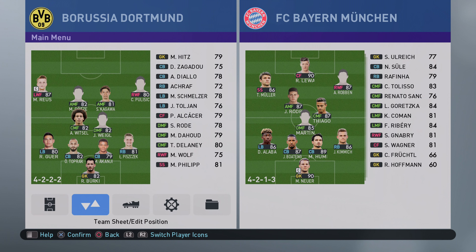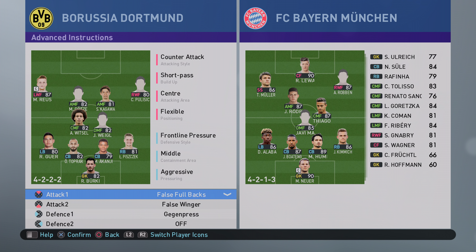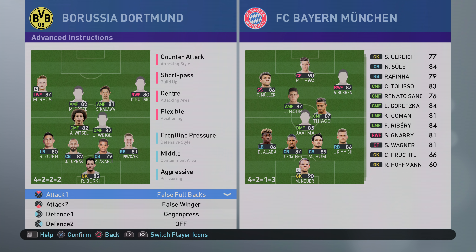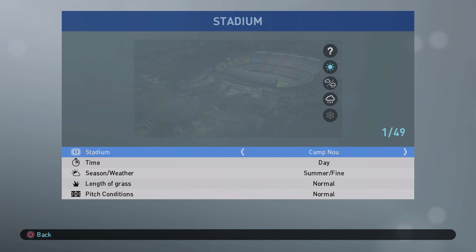For the tactics, as you can see here it's a 4-2-2-2 with, like I said, no center forward. It's just got Pulisic and Marco Reus on the wings, then we've got a tag midfield player of Mario Goetzer and Kagawa in midfield, supported by Alex Witzel and Vigil. Attacking instructions: counter-attack, short pass, central attacking area, flexible positioning, three for support range, frontline pressure middle, aggressive four for defensive line, eight for compactness. False full backs and false wingers — the idea is your full backs push on to support the midfield, basically bolstering the midfield to dominate your opponent in sheer numbers. False wingers mean Pulisic and Royce will cut in and support with the attacks as Kagawa and Goetzer pick up the ball.